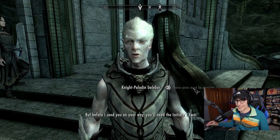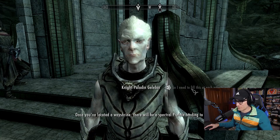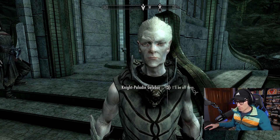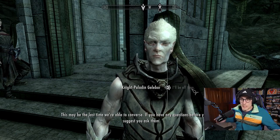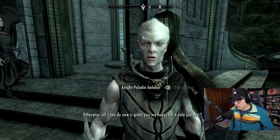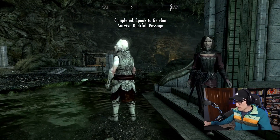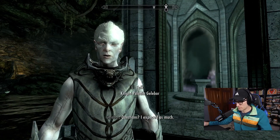Need to fill this at each Wayshrine? 'Once you've located a Wayshrine, there'll be a spectral prelate tending to it. They will allow you to draw the waters from the shrine's basin, as if you've been enlightened.' 'This may be the last time we're able to converse. If you have any questions before you leave, I suggest you ask them.' A million questions, buddy. Can you give me a straight-up multi-volume history of the Snow Elves and the Betrayed?